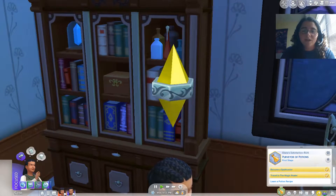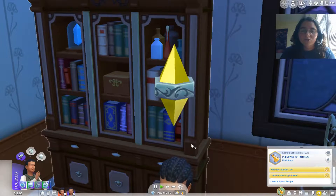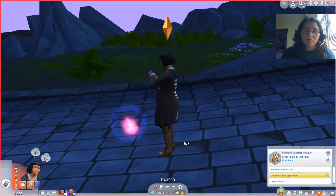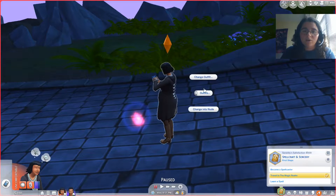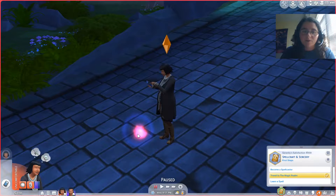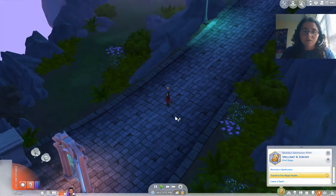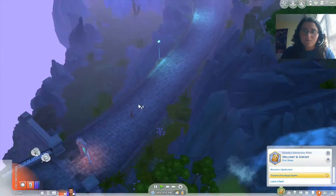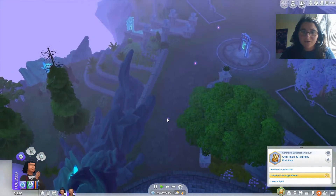I usually get rid of the plumbob because it's aesthetically a little bit more pleasing. I know you're tired, I know you're feeling like hot garbage, but you're getting there. She is officially a spellcaster. We're going to change her outfit into something a little bit more practical. We'll have Serenity collect her motes. I don't know how many we've got so far, but we're getting there.